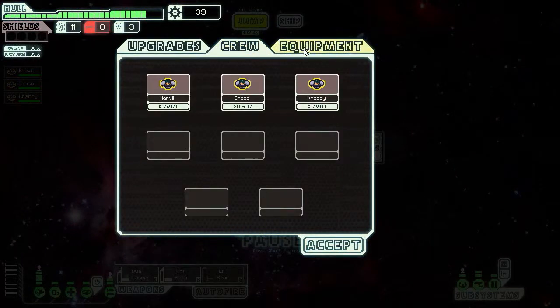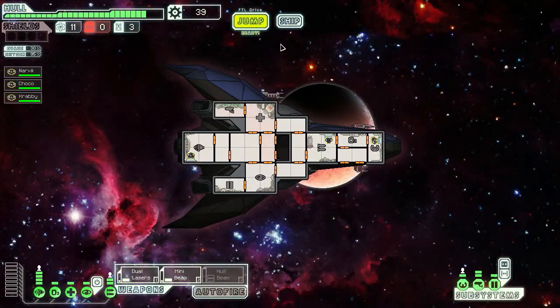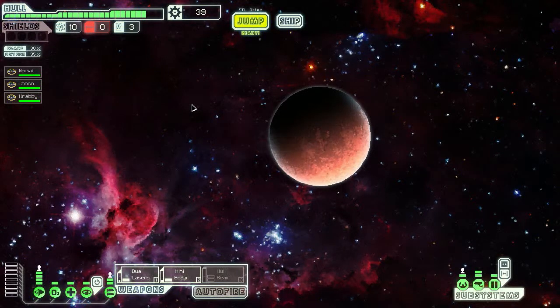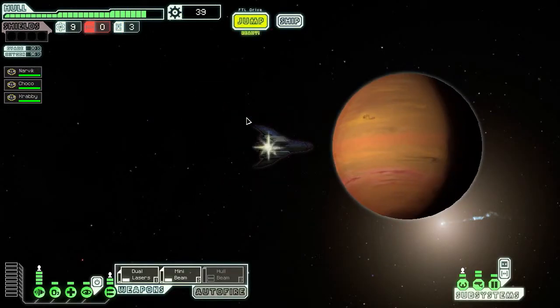Do I want to upgrade my weapons? Maybe I should upgrade the doors — let's go for the weapons. I could upgrade cloaking too; more cloaking is always nice. Let's jump and see where we end up — civilian or sultan controlled. There's a lot of green on this one, I don't think we'll die that much. Let's go to the civilian sector. Let's move out and fight some ships!